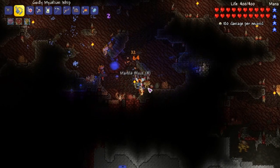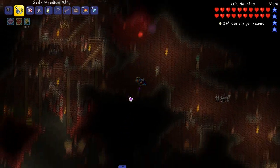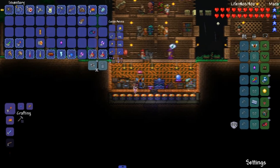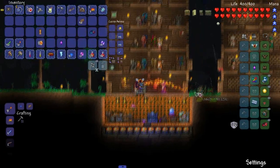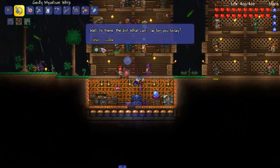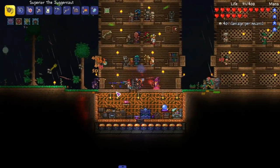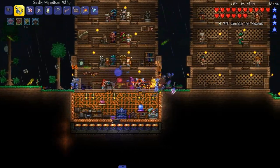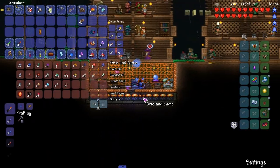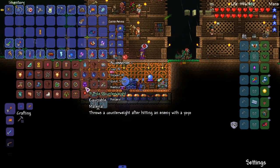I'm definitely going to be using the spores on the next couple of skeleton fights coming up. Let's head back to the surface. I did some things off camera - primarily I found out that the mycelium whip does not count for the flail core, which really sucks. That means I want a different accessory there until I get something that works out.